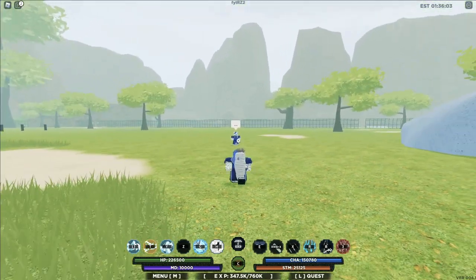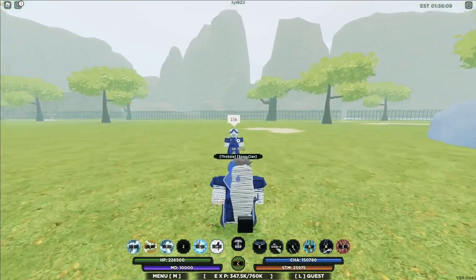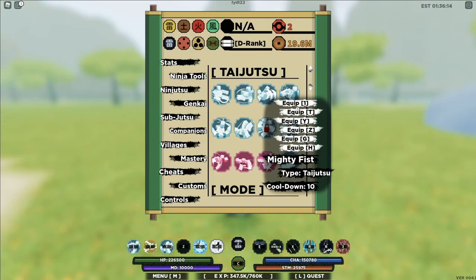There you go, Dynamic Entry for you guys. Dynamic Entry does 15,000 damage, not bad. Next up is Mighty Fist, let's get it.